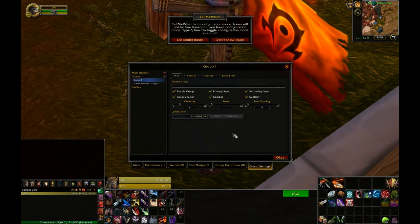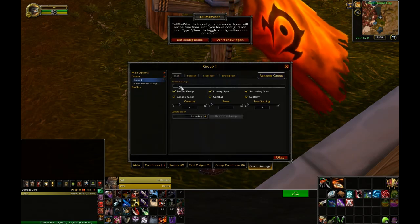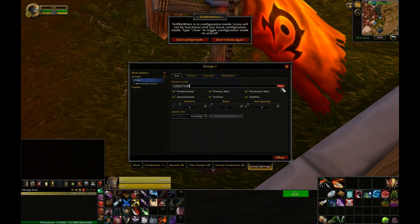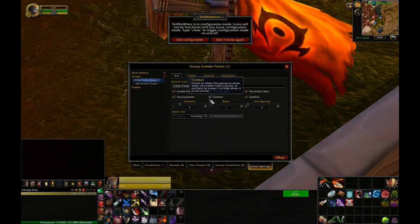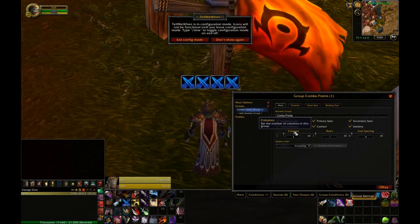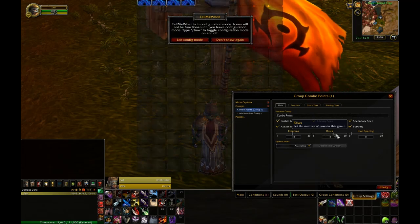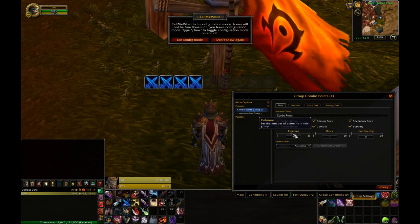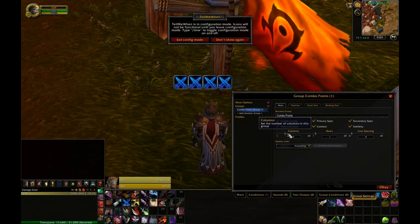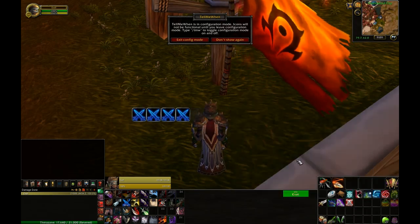I'm going to go into group settings and name this group 'combo points' so I can recognize it in the future. I can adjust the columns and rows quite easily and get pretty much whatever I want. We just need five for this combo point group, so I'm going to adjust that and move it out of the screen a bit.